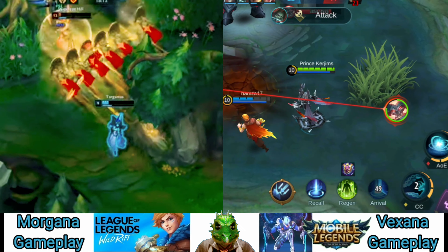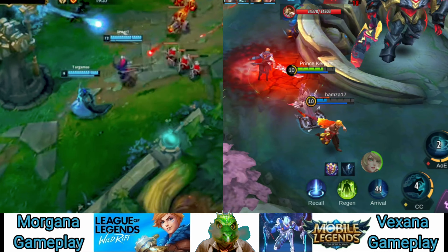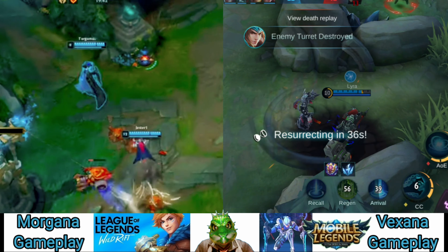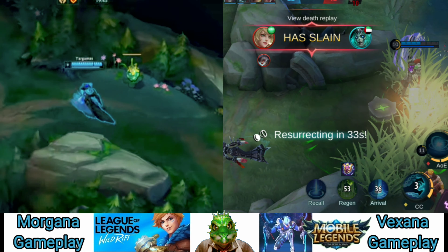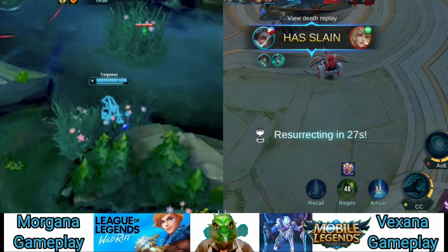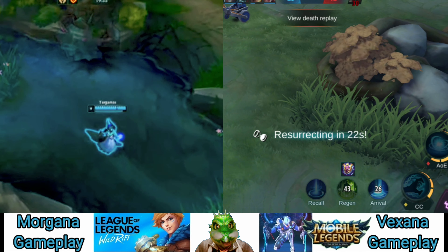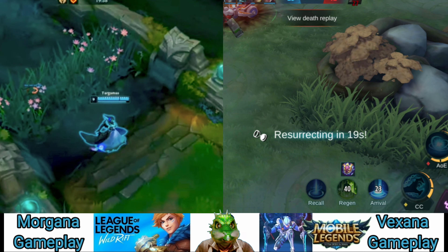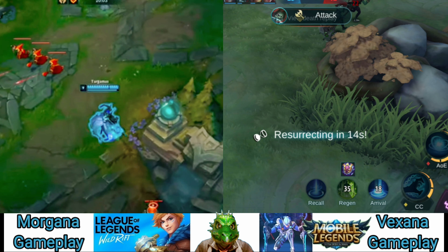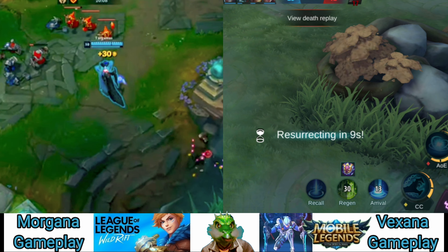The lane phase can be a bit stale and repetitive when playing Morgana, but it's effective. Be sure to start W at level 1 — even if you land a binding, you won't be able to capitalize much. It's numerically impossible to kill your opponent at level 1 from a 2-second snare. Starting W means you deal consistent damage: it's reliable, it procs Aerie, it procs your support item, and it has a much shorter cooldown. At level 2 you can then put a point in Q.